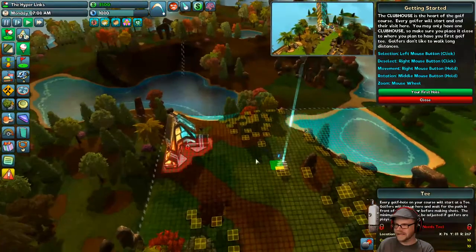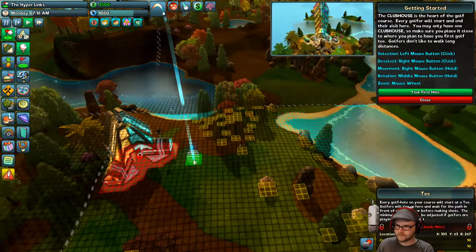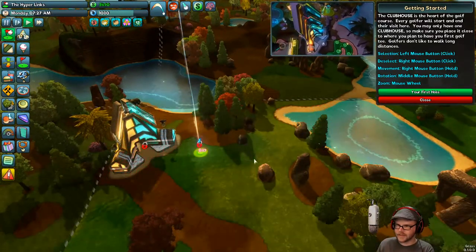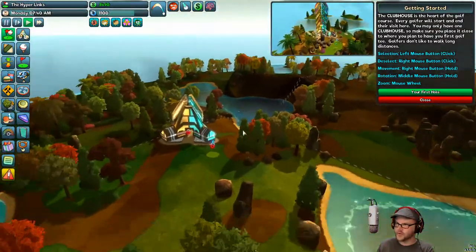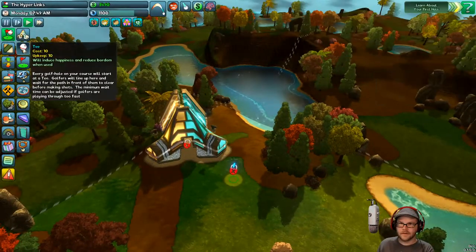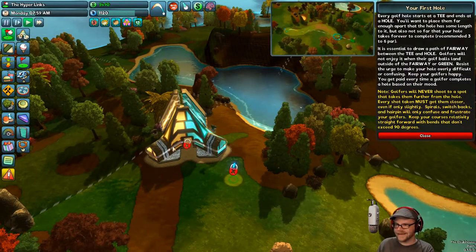Build a golf tee. Where's hole one going to be? We can, like, stash it right here. Maybe we'll dogleg around this way — like that. We can rotate, we can move, zoom. Okay, I got it. You're going to want me to put in a tee. Everyone needs a tee. T's there.